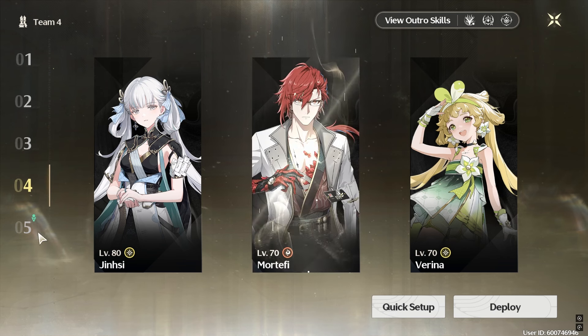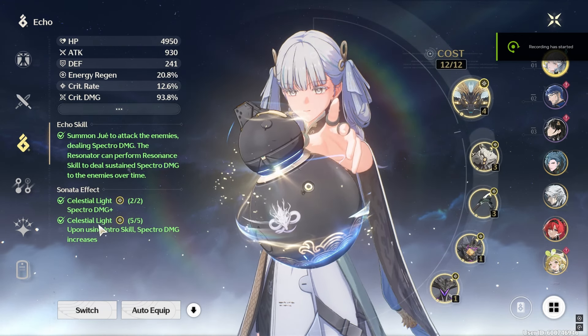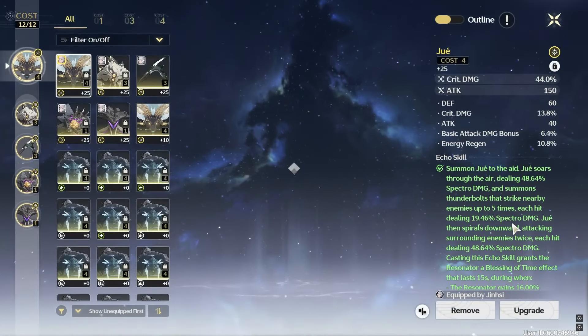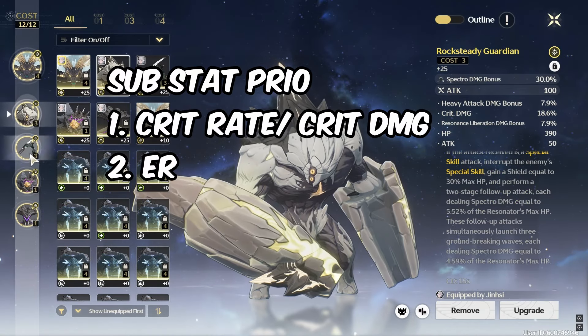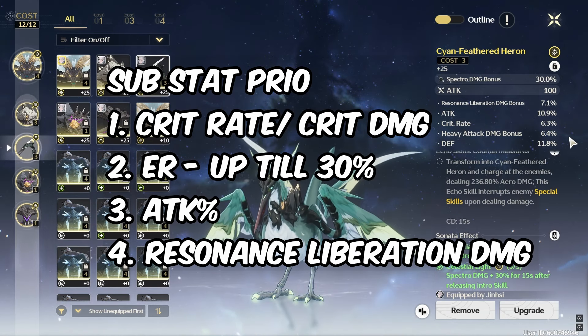When it comes to building options, if you have Jinzy's signature weapon, the best build is to go with 1 Spectro and 1 Attack % 3-cost echo. Alternatively, you can go with double Spectro. From her weapon, you get a lot of skill damage, so for your substats focus on crit rate, crit damage, some energy regen up to 30%, and then Attack % and Liberation damage.